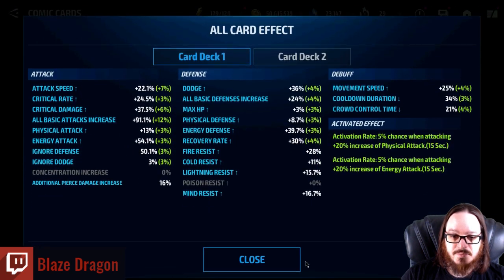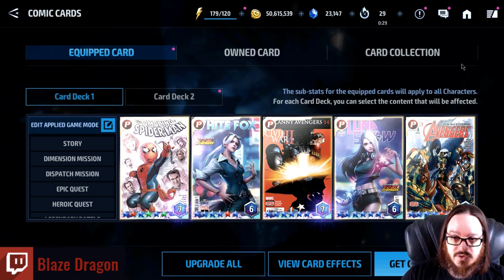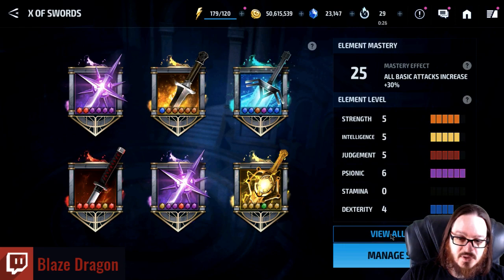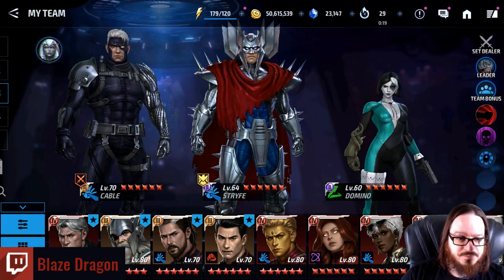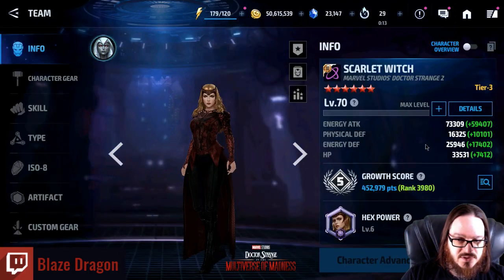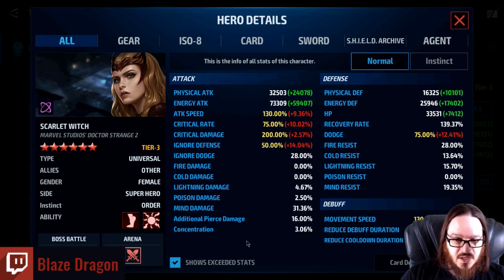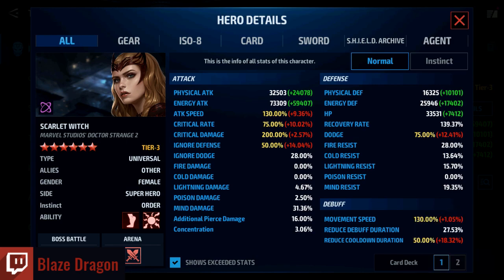Here are my cards — pause the screen if you want to read them in detail. This is my overall card and account setup. Cards do affect your score, so it's important to know how to build them. The other one is X-Sword — here are the X-Sword effects my account has. For Scarlet Witch's build, she is Tier 3, level 70. It's important to get max cooldown and ignore defense for any character, but also critical damage, critical rate, attack speed, dodge, and movement speed.